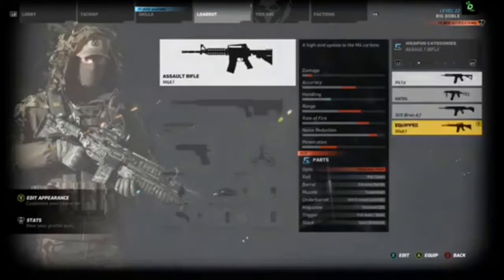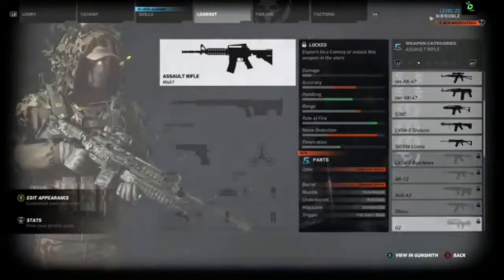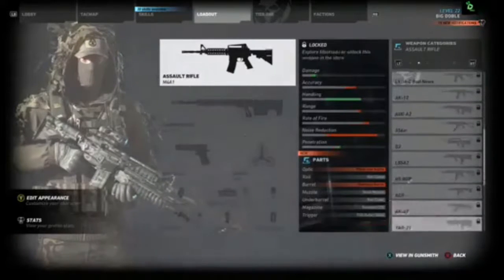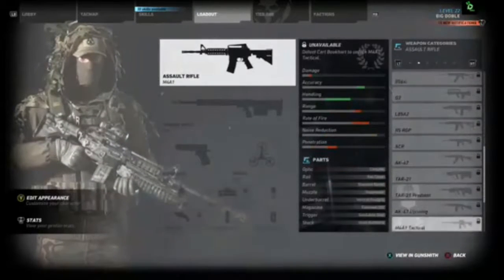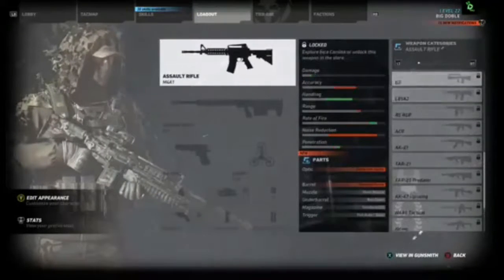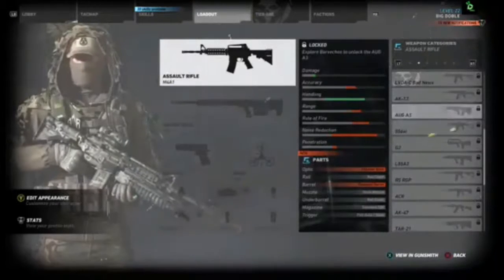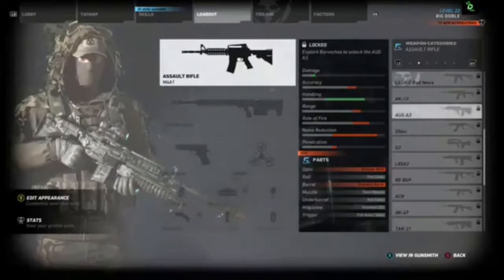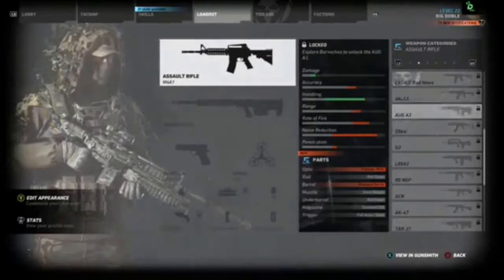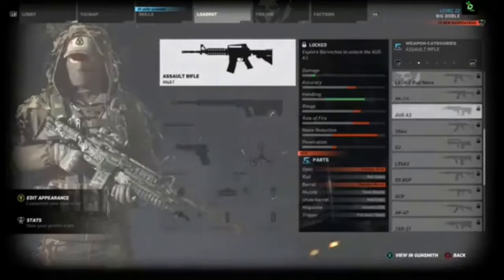Alright, so I'm just going to go into the guns and find the gun I've been wanting to get, which I heard was a good gun. Actually I can't remember what it was called — it's not one of these guns. Let's just go for this one, the Org A3. It doesn't really matter which one. First you want to look at where it is — up at the top where it says Locked, it says Explore. I'm not even going to try and pronounce what that is.